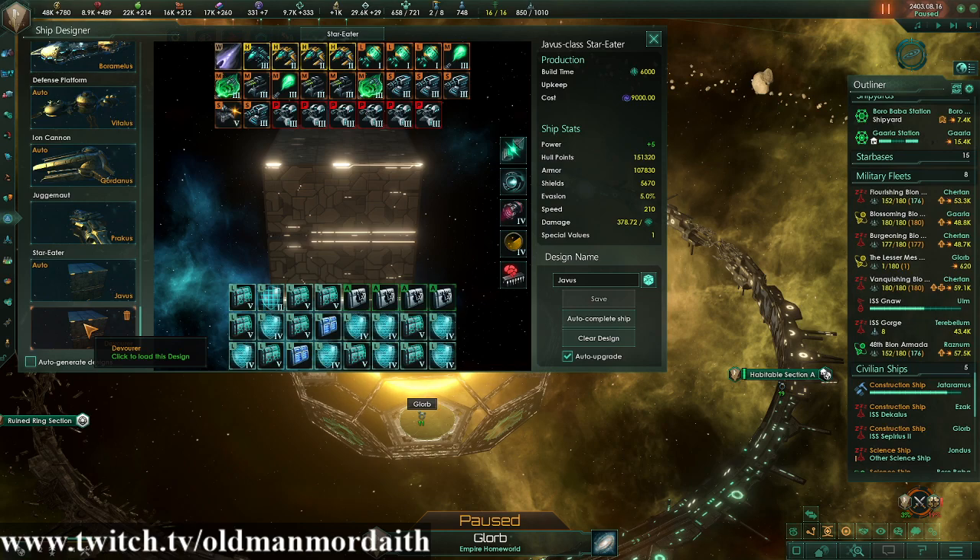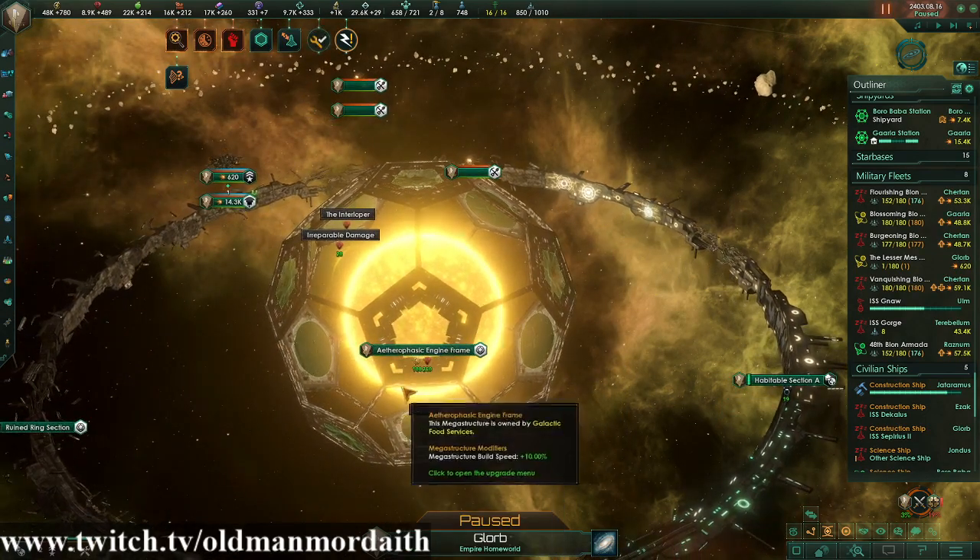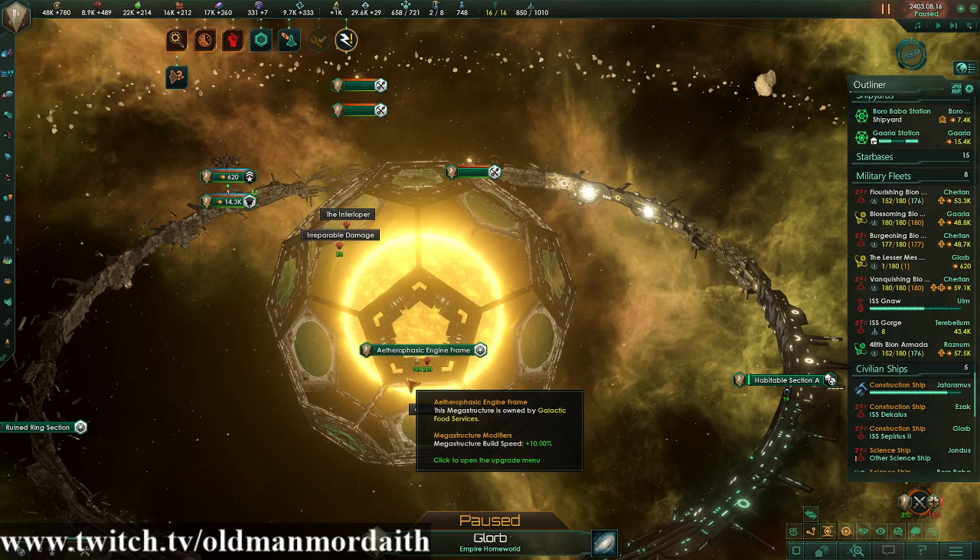Once the system is destroyed, you're going to receive a significant amount of dark matter. You're going to need that dark matter for the Aetherophasic Engine. This megastructure appears in your capital system when you hit level five crisis power. It produces resources and can be upgraded by spending massive amounts of dark matter. Once it is completed, the builder wins — the galaxy is remade, or undone, or something like that.